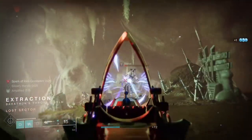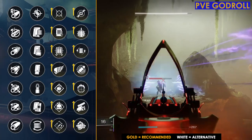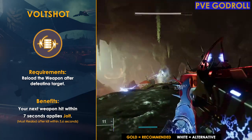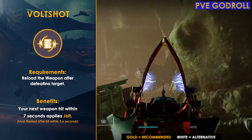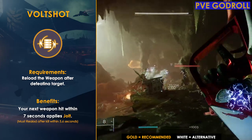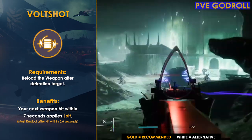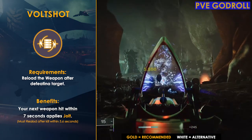Starting off with the PvE god roll, in column four the perk I'm going to recommend — since this is an Arc weapon — is Volt Shot. It acts very similarly to Trinity Ghoul's exotic perk Lightning Rod, except you don't need a precision kill, just a regular kill. Reloading within 5.6 seconds after will apply Jolt to the next weapon hit, and if there are adds nearby it creates a chain reaction killing other enemies.